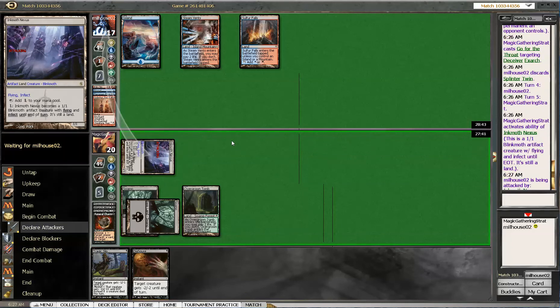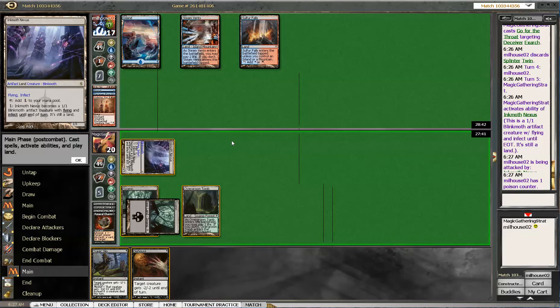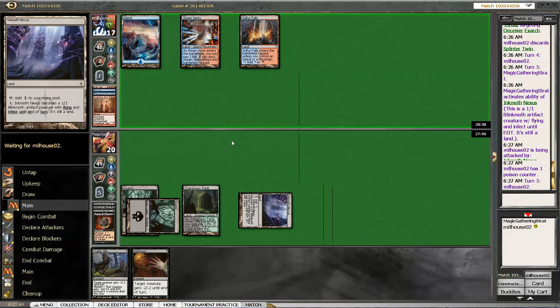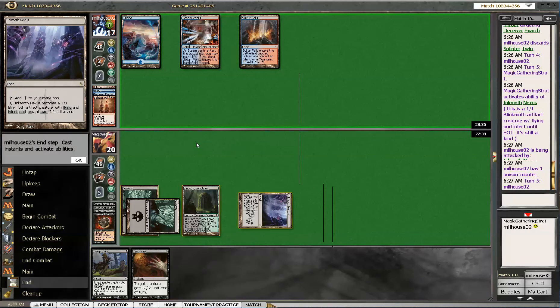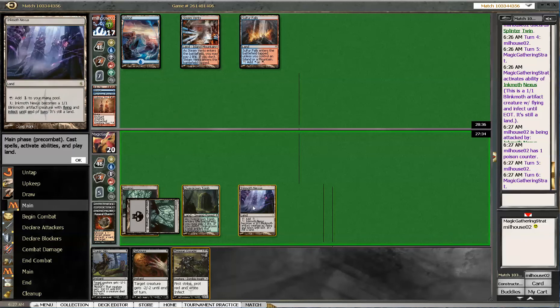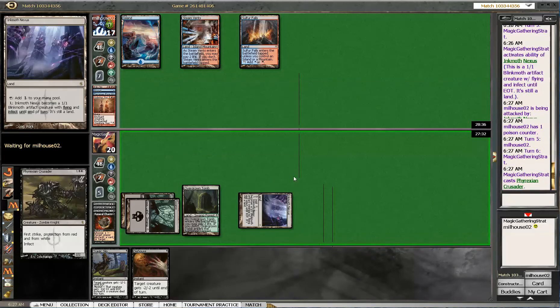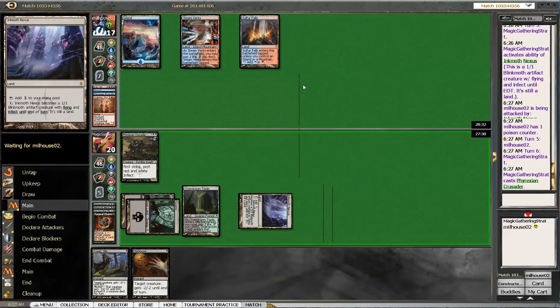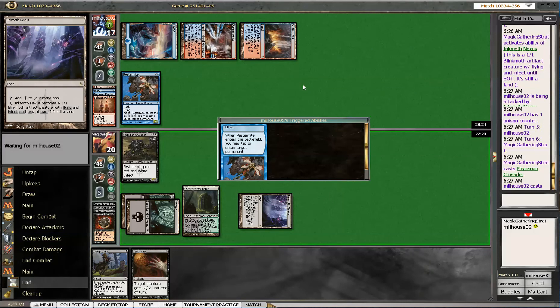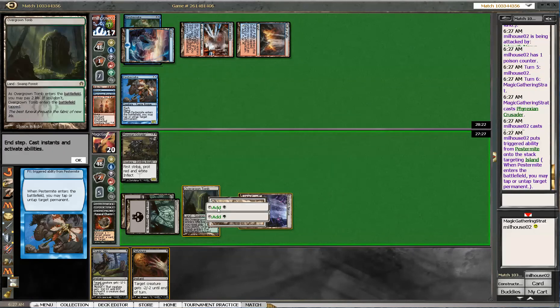This is not the fastest clock in the world, is it? A poison counter! Now I need that guy — you know him, you love him — it's Phyrexian Crusader! How are you going to deal with him? And now, suddenly, my clock looks a lot better. Here comes another nasty dude, and I will kill him too — with Tragic Slip even!